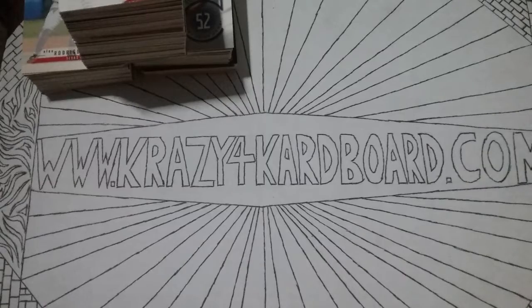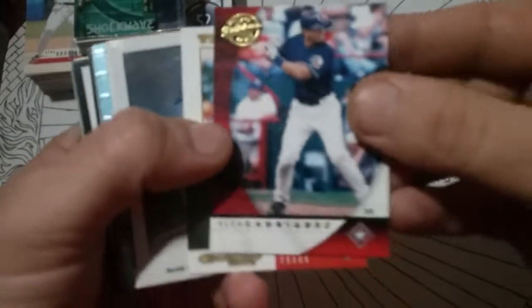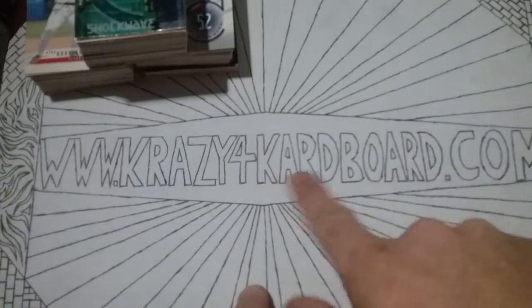I thought I had a much bigger stack than this, but apparently it was Albert Pujols and Mark McGuire taking up a good portion of it, so I took them out. That left us with about 150, 200 cards or so for the A-Rods. We'll bust through these real quick. And as always, if you see anything you like, hit the link right here.